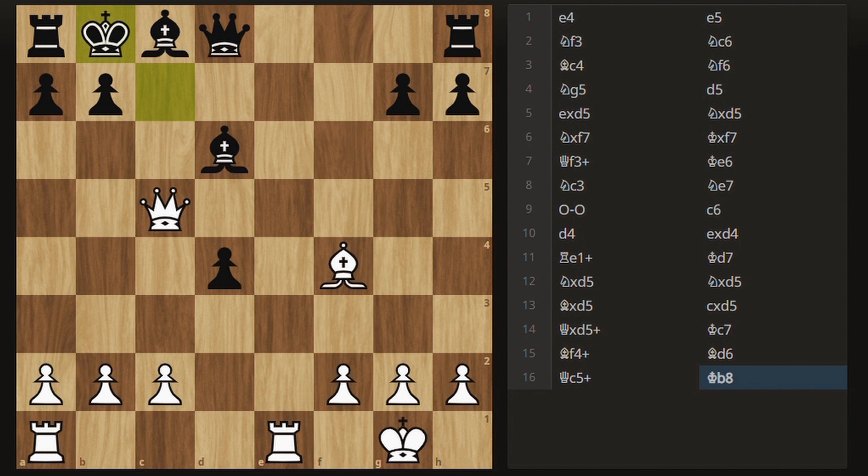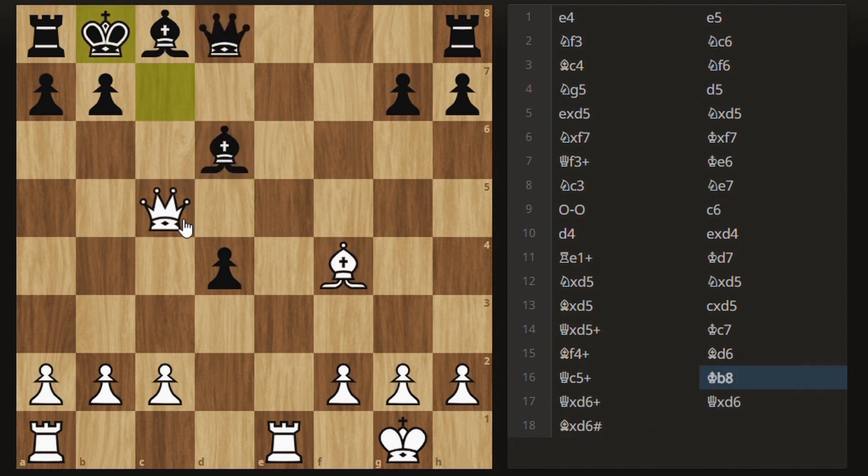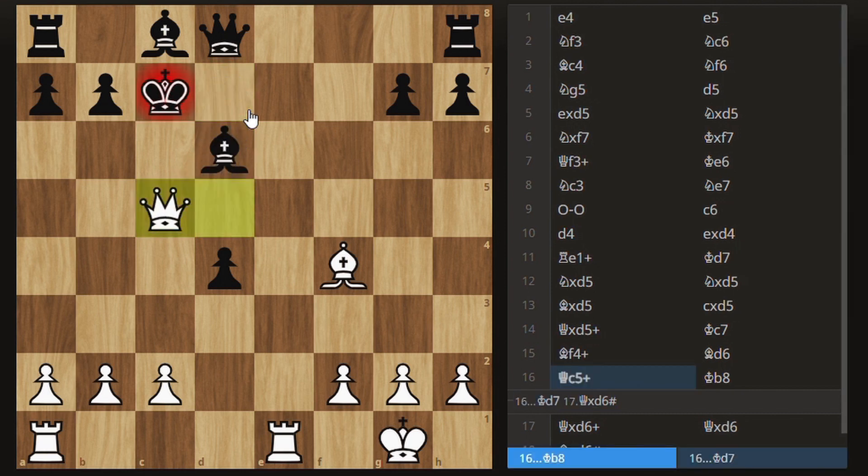Congratulations if you found it. If you wanted to go for real style points, you can play queen takes d6, and then after queen takes d6, bishop takes d6 is actually checkmate because the king is stuck on b8. Obviously you could take either way with the queen or bishop. But if you ever actually managed to reach this position against some random person online, I would definitely take with the queen — you're just sort of rubbing it in their face. To avoid all this, he should have played differently, but it was mate either way given where things were going.